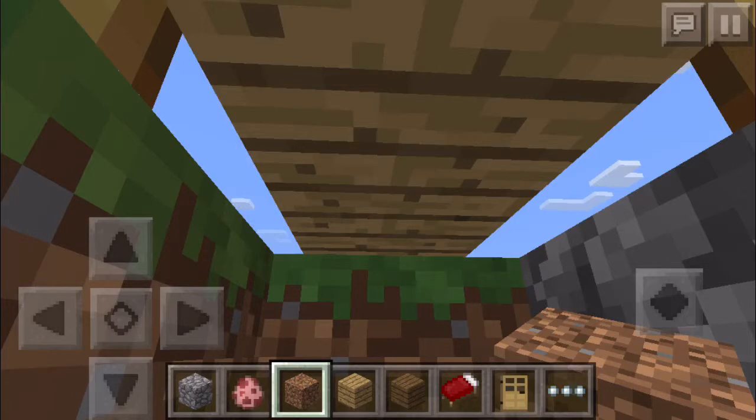The third secret texture is the bed. If you look at the bottom of the bed, there is some kind of wooden plank texture underneath that nobody has ever seen before. That is the secret texture of the bed — it looks like a wooden plank on the bottom.